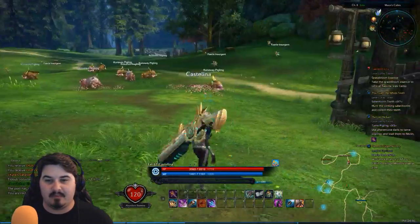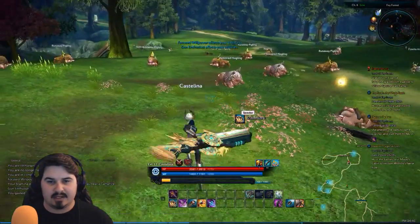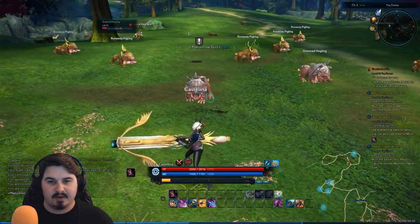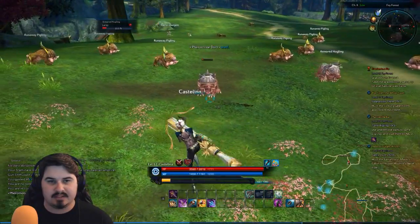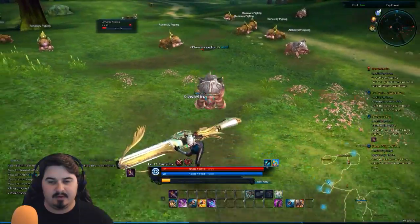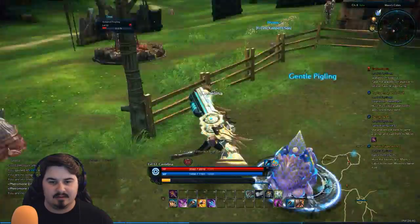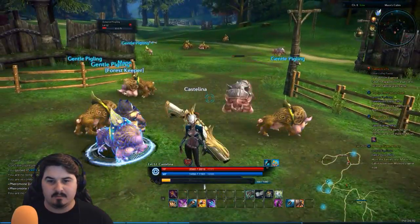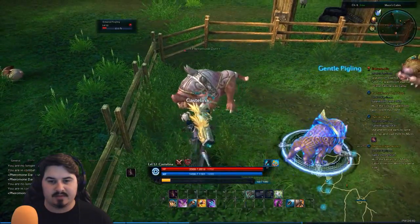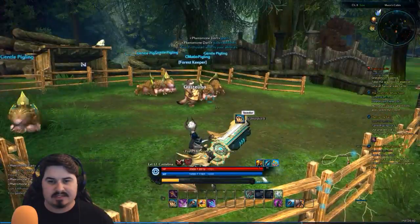We gotta go for armored hawkwings, I think. Let's go ahead and see if we can — please not kill him. Come up to you. Use the pheromone. Pheromone dart used. He's following us, so it doesn't seem to want to attack us, so let's go ahead and lead him back. Guessing that's all we gotta do.